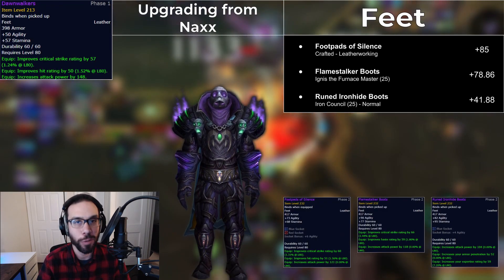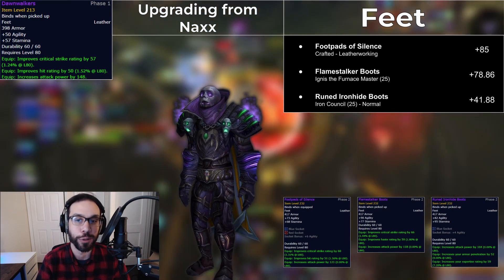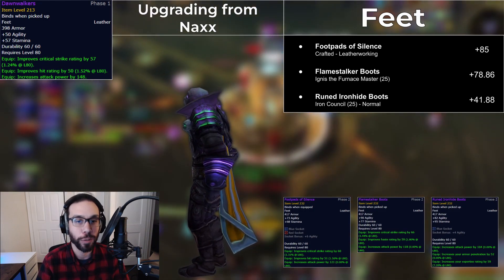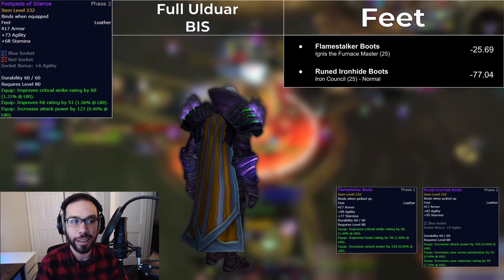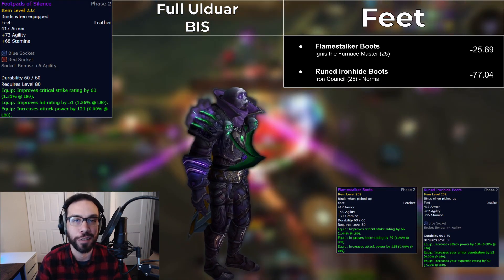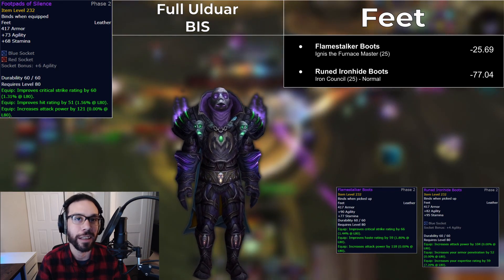There are no massive 252 boots for Assassination Rogues to use — in fact, there are only 232 options. It's also by far the easiest slot to gear. The Footpads of Silence are crafted from an Ulduar pattern, and the Flamestalker Boots drop from Ignis in 25-man. You can use the Ignis or Iron Council boots for a time if they drop, but ultimately you'll want to get the crafted ones. They end up being about 25 DPS overall better than the Ignis ones.